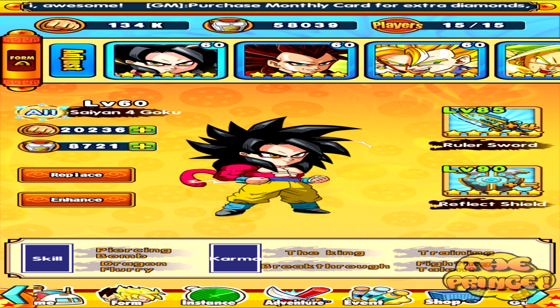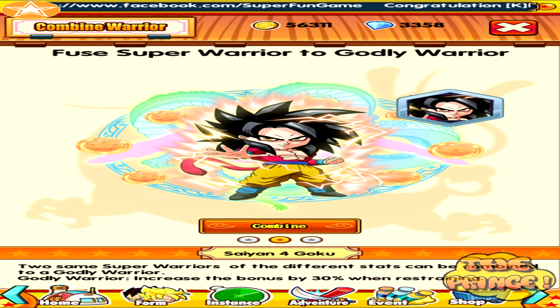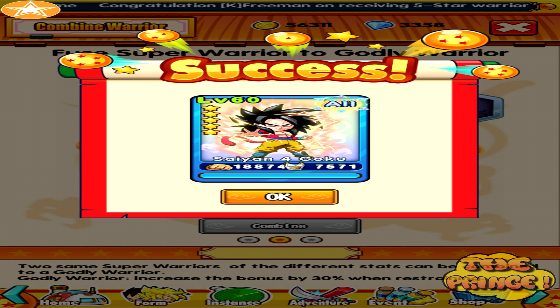And I have his ruler sword, which is great. I got that from something else to do with the consumption event, which I'll explain soon. So pretty much, now that I got my Super Saiyan 4 Goku godly, that's my first godly event card. I'm going to start him up to rank 6 and see how we go from there. I was told to do that by a few people, but I need a lot of Saiyan souls and Super Saiyan King souls, so it's kind of mental.